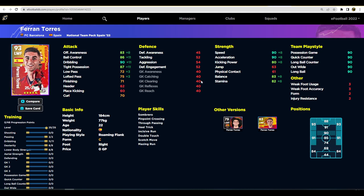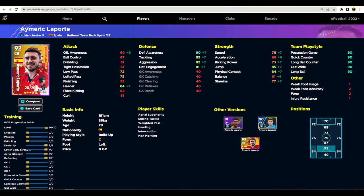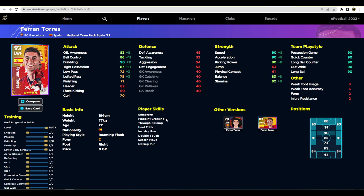Last but not least we have Ferran Torres — a really good left winger. He's got good speed, good ability, 90 dribbling, 90 speed, and 90 acceleration — everything you really need. His offensive awareness and balance could be a little higher; if he had three more levels to push those to around 86 that would make him an OP card. He's also got nice curl and passing ability for a winger.